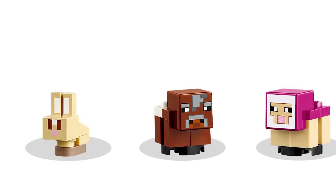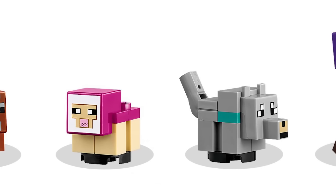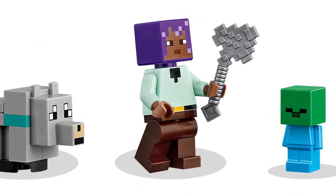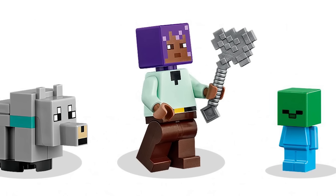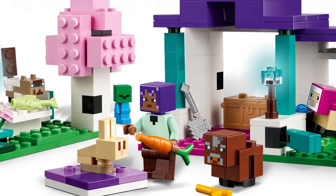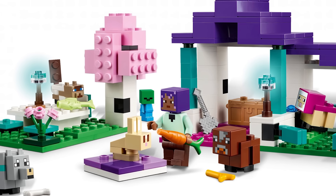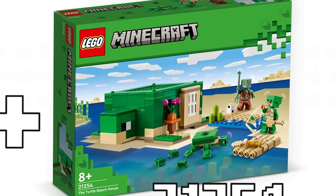One thing I didn't realize - shout out to everyone in the comments who pointed it out - the Animal Sanctuary includes a new default skin. This is Effie, and she's included in the set, which is so cool. I cannot wait to get the rest of those new default skins in sets. Obviously Steve and Alex need to be reused often, but it's very exciting to see them dipping into the new default skins.